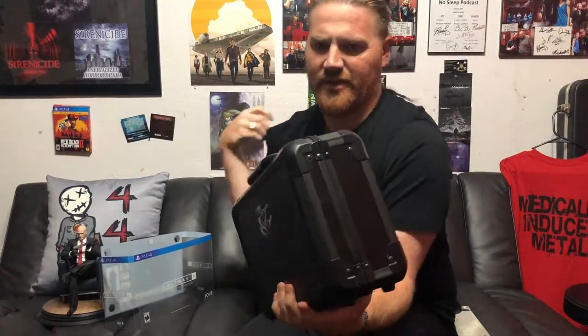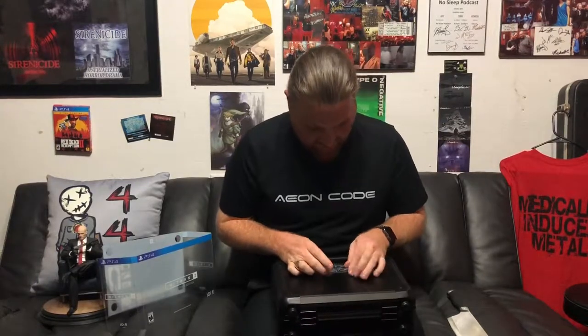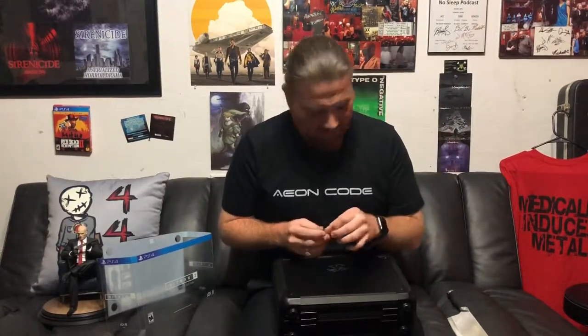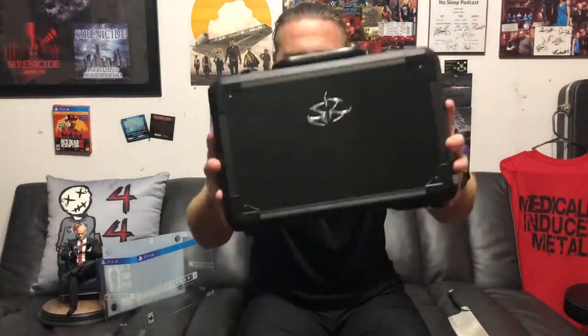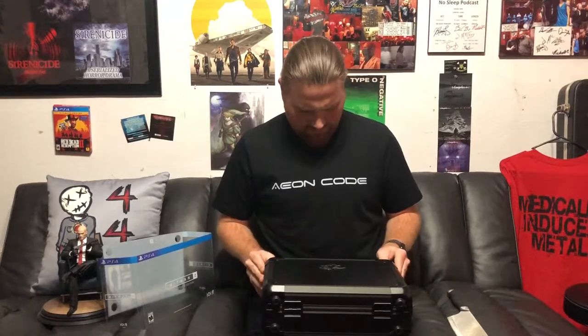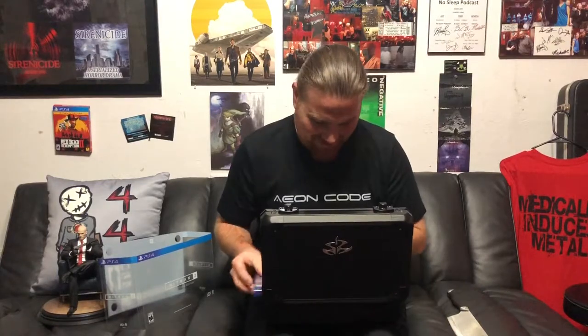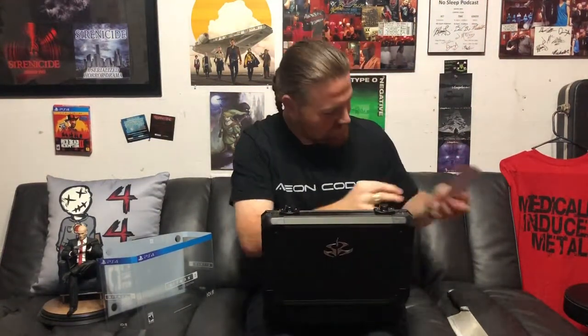It looks a lot like some of the road cases we've had for the van, so that's nice. Let's take the plastic off a little bit so now we can scratch it up — now it's got to shine. Let's go in. Oh nice, oh man, that's cool! So there's my code card and the game: Gold Edition.